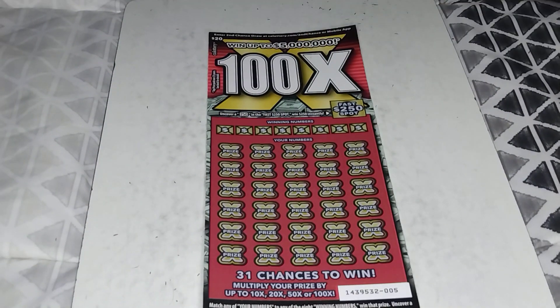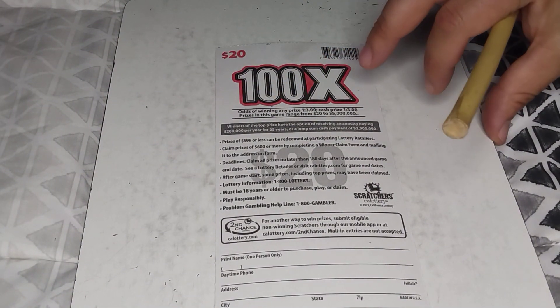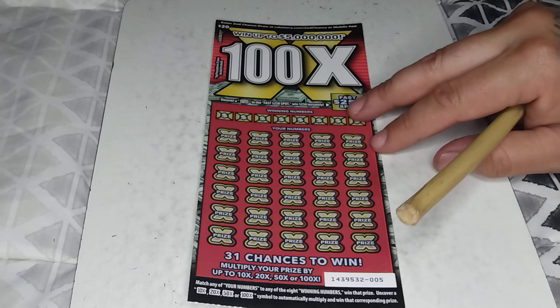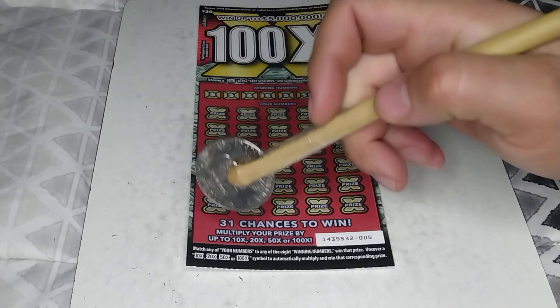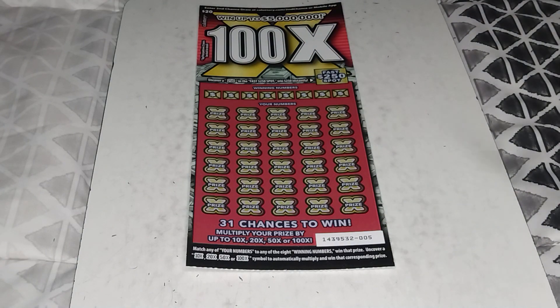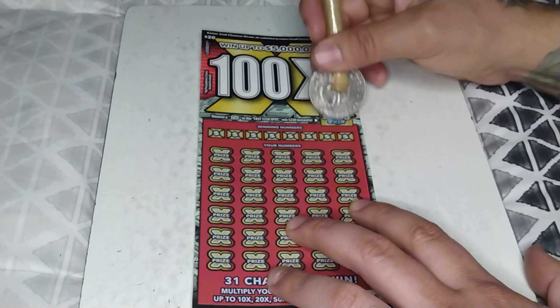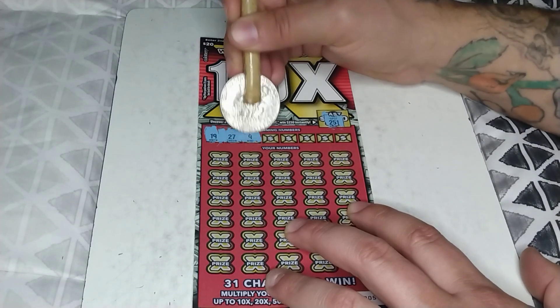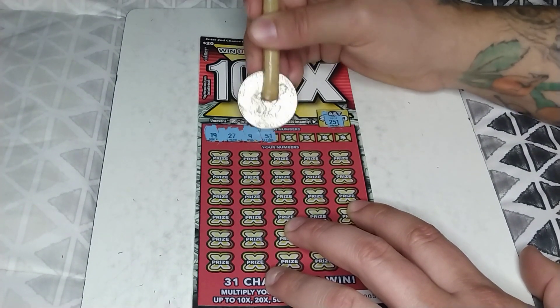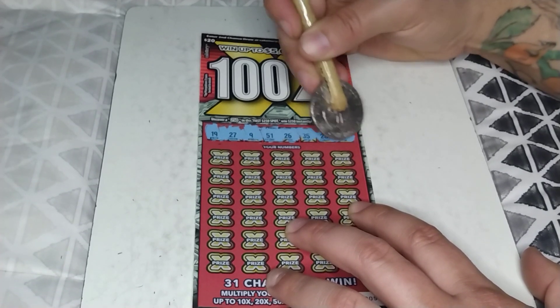So we got the 100x here. Odds on this is any prize or cash prize - one in every three tickets. Prize ranges from $20 to $5 million. Got a fast 250 spot - you get $250 there. Match winning numbers to your numbers, win that prize. There's also a 10x, 20x, 50x, or 100x multiplier. Fast 250 - one off. Winning numbers are 19, 27, 9, 59, 51, 26, 35, 28, and 45.